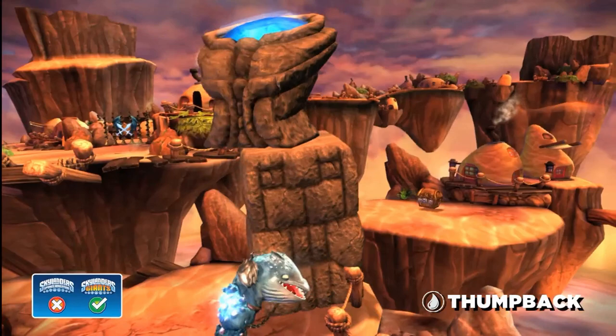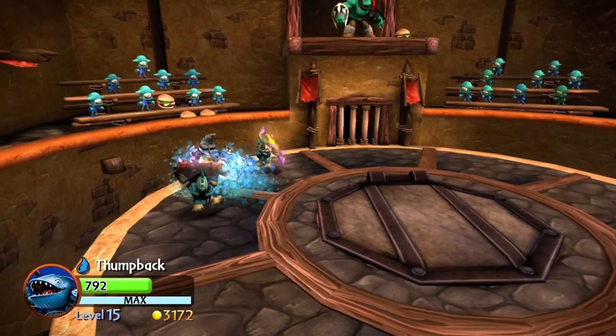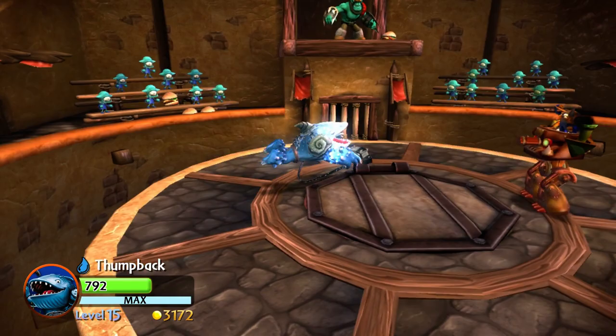Now, I've read some pretty stupid backstories in my time, but this is beyond anything I've ever seen in my life. Did the crab getting away make him realise he had to fight evil? And why did he completely drop fishing to become a Skylander? I thought that was his passion. I'm overthinking this. Let's get onto the moveset.